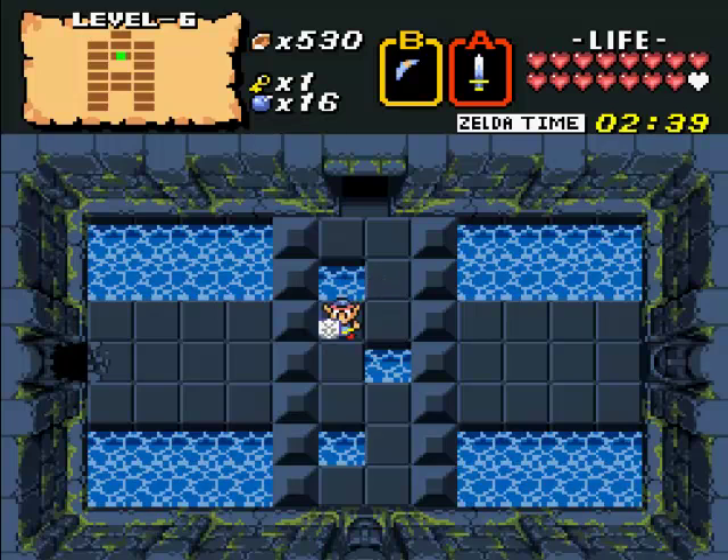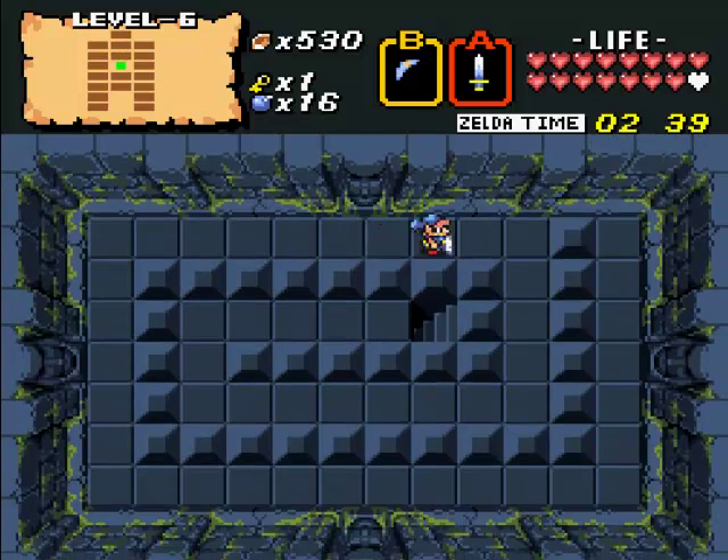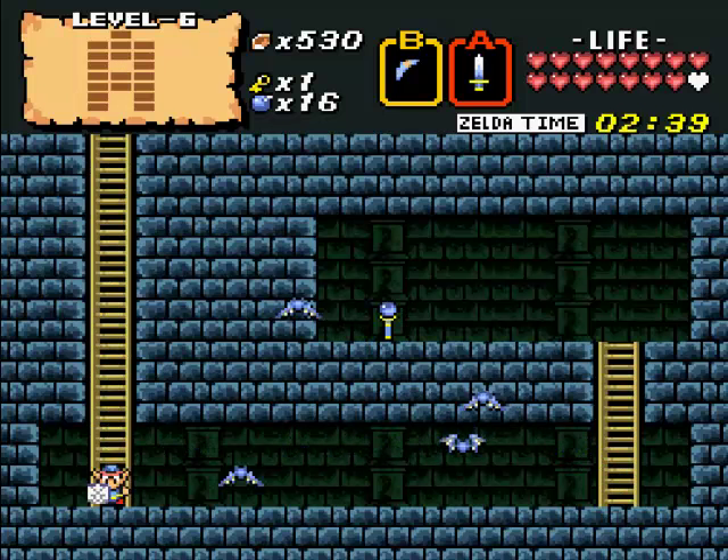Now, you remember this room in the second quest of Zelda level 2? This is actually a walk-through wall. I hated that when they started doing that. The first time I played the second quest I'm like, dude, where am I supposed to go? Here we go — magical rod. Yes, I got my rod!